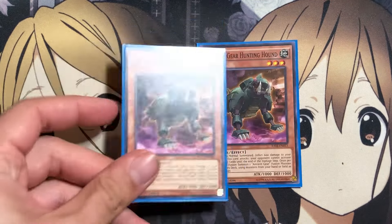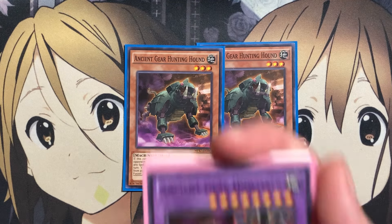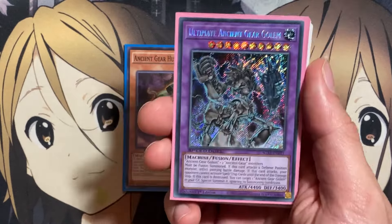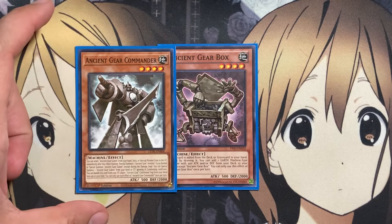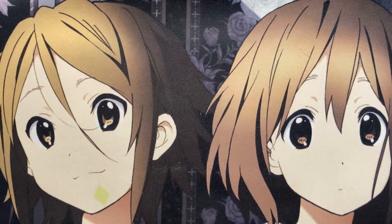Also two copies of Ancient Gear Hunting Hound. If it's normal summoned, it inflicts 600 damage to your opponent. If it attacks, your opponent cannot activate spell traps until the end of the damage step. And once per turn, you can fusion summon one Ancient Gear Fusion Monster from your extra deck using monsters from your hand or field as fusion material — going into some of the easier fusions, including our burn damage setup like Ancient Gear Howitzer, being able to summon it with two Ancient Gear monsters, or going into Ancient Ultimate Gear Golem using Ancient Gear Gold. Then lastly for main deck monsters, one copy of Ancient Gear Box. If it's added from the deck or graveyard to the hand except by drawing, you can add one Earth Machine with 500 Attack and/or Defense from your deck to your hand — specifically grabbing Ancient Gear Commander, so if this card is searched off another Ancient Gear card, you can extend your plays further.